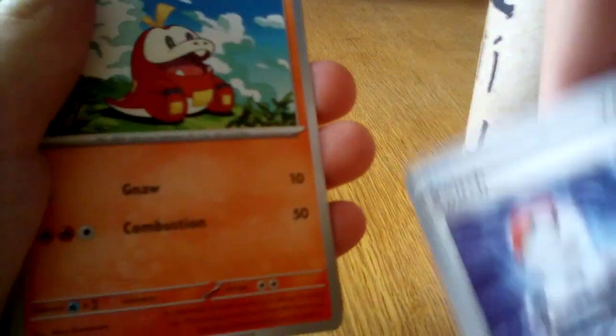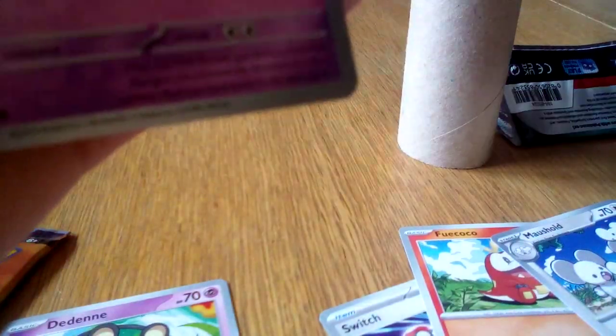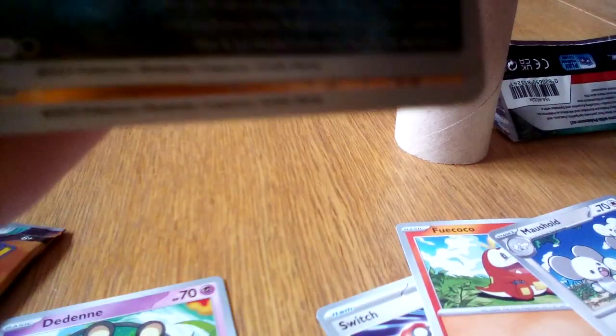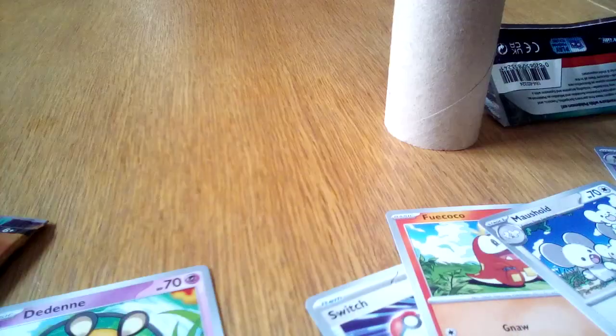Let's see what we get. Timmy, you can scroll past, okay? Let's see what Timmy gets. So, Curlia, Switch, a Fuecoco starter Pokémon, a Munkidori, the evolved form of Fuecoco to go with it, a Floridus, a Shiny Mastiff, and an Alt-Art Terraclona. And another Poké Ball.